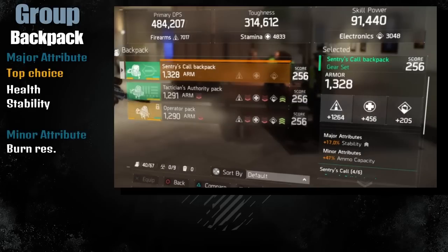For the backpack, Stability is also good so you can rapidly shoot your weapon without worrying about recoil. It's really up to you if you want to put more health, but I still prefer having Stability over health on this backpack. For minor attributes I still suggest having Burn Resistance over ammo capacity.